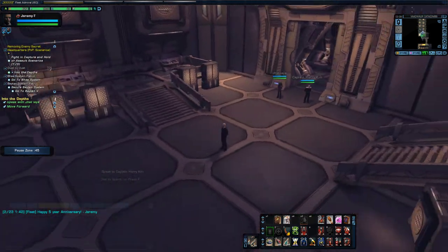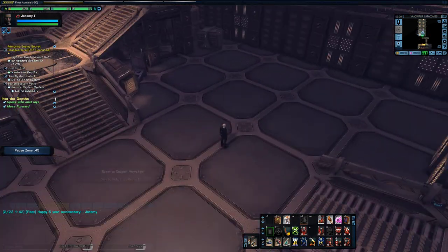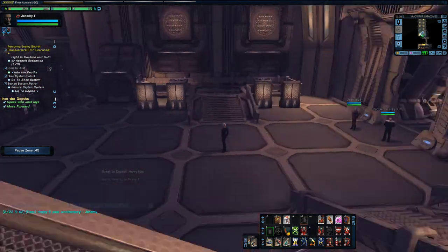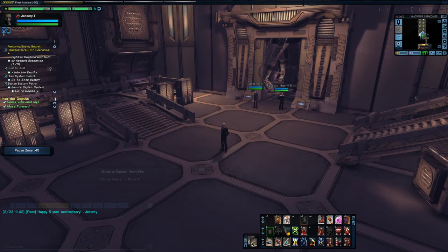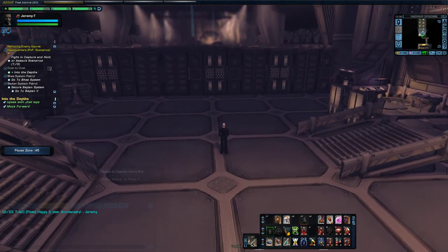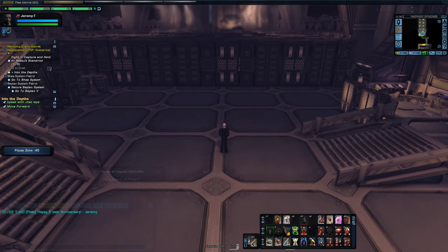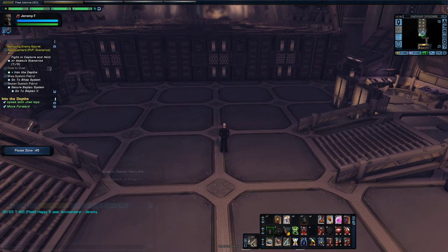I'm not quite sure when the timer starts for the two minute accolade on this part. I don't know if it's when Harry actually lowers the door you use or when you click on Harry. But there also is a hidden bridge officer in the maze that you need to find. It might take you twice to get through to get the accolade and both the bridge officers, depending on how quickly you can get through the maze.